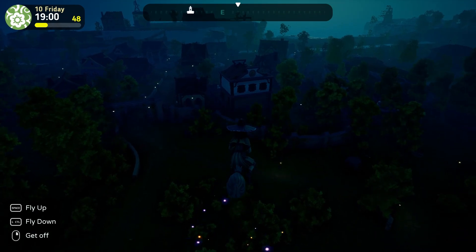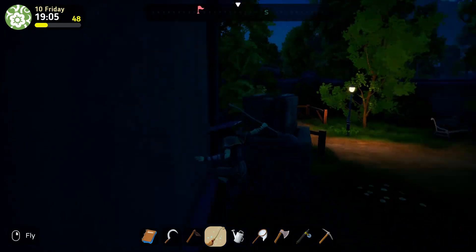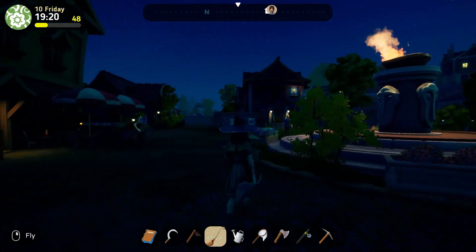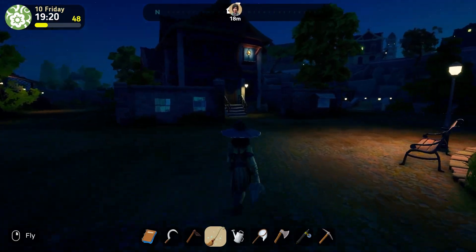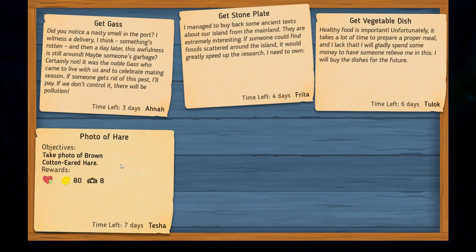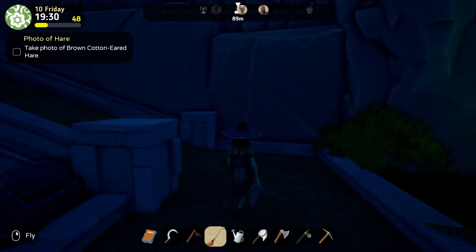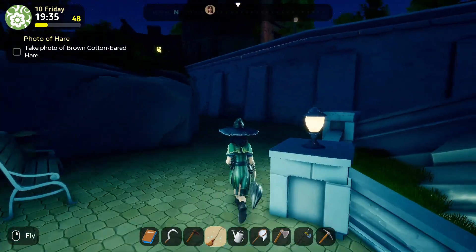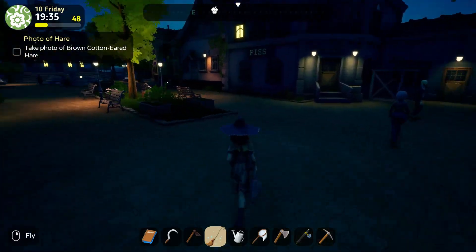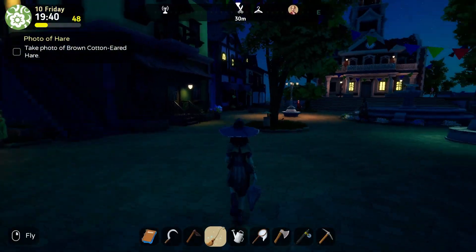I'm flying into town. I don't know if I see anyone willing to talk with me. Building board — photo of hair, bloom cell. The UI changed. I can definitely take a photo of the brown cotton-eared. I'm looking for people with exclamation marks over their heads and I don't see any.